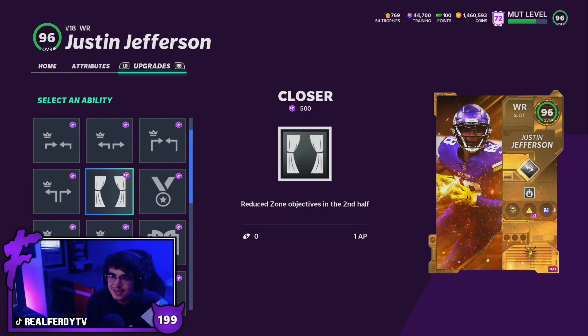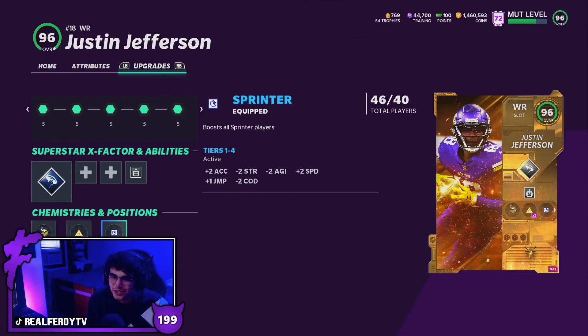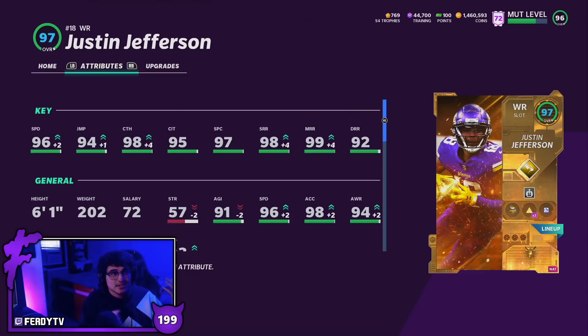Pretty good abilities for J. Jeff, obviously being a slot archetype. Team chems are only Minnesota — full play fake, full sprinter like I said. But yeah, let's just hop right into it. Justin Jefferson's going to play fine for us today. I'll keep him on the slants, the drags, the zigs, and the corner routes. If the defense is playing us right, maybe I'll try a shot — you never know. But that's enough talking, let's hop right into it.